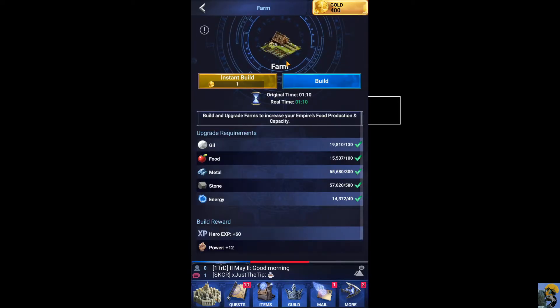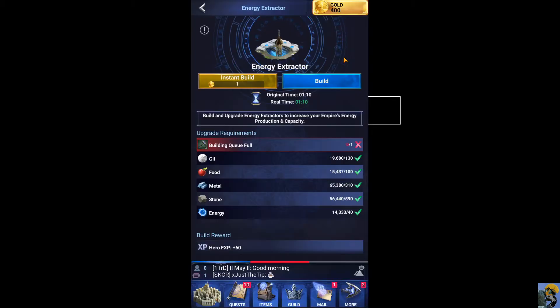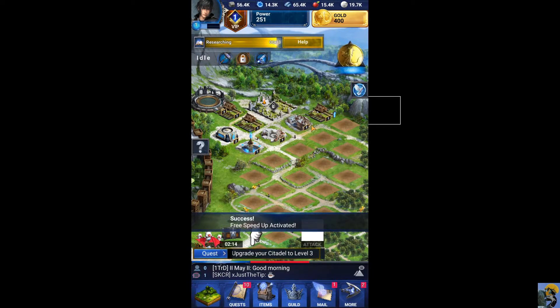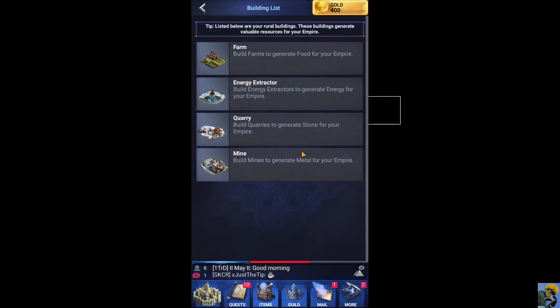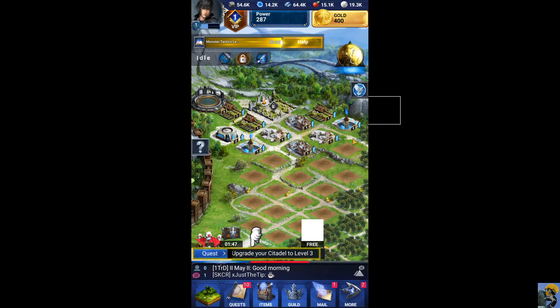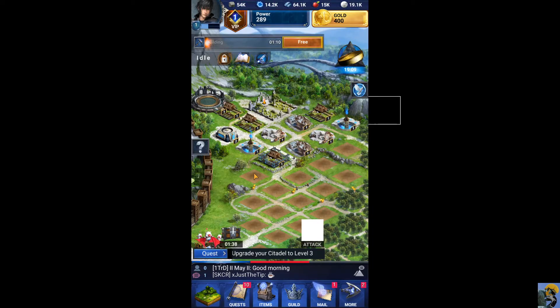Can I build another farm? It's not hurting any of the resources that I have, not really. I'm just going to build a duplicate of every single one. Oh, I need to have a second build queue. It's kind of like Star Trek Fleet Command where under five minutes it's a free build — I think that's how it's operating. Build — free. I'm building everything. Build — free. So now I have two quarries, two mines, two farms, and two energy extractors. Let's go ahead and build another farm. I'm just going to keep doing this.